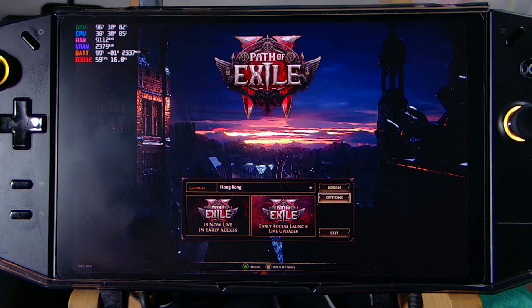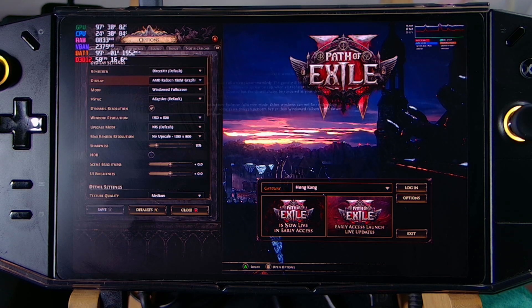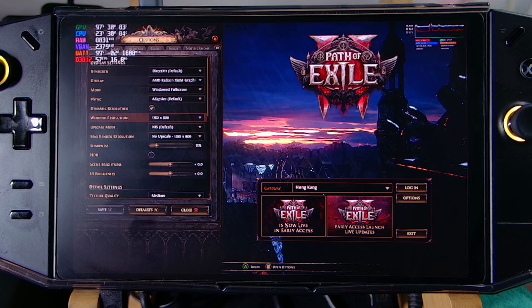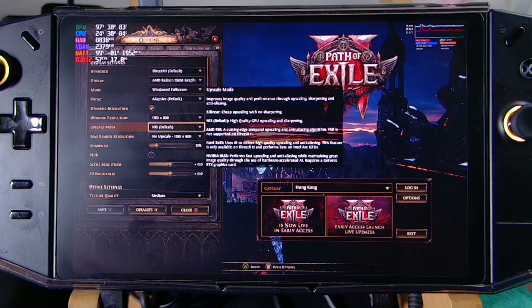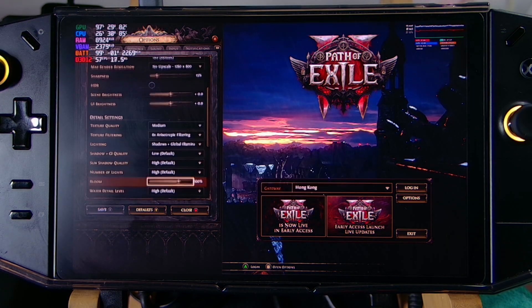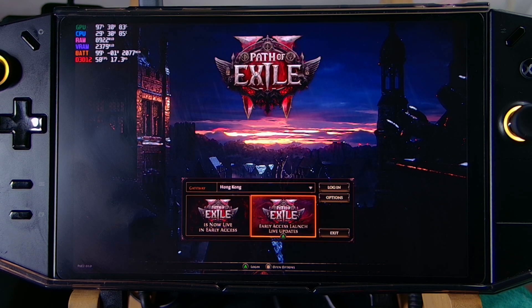I'm going to show you our settings so you have an idea how it works on the Legion Go. Everything here is set on default. Our window resolution is 800p, we do not have upscaling mode, and everything is on medium, low, and high. Let's get into the game.